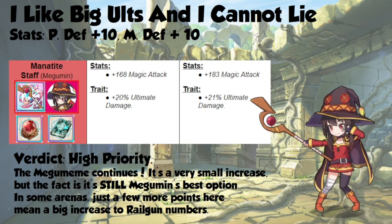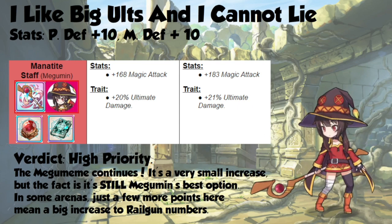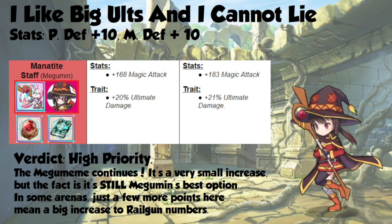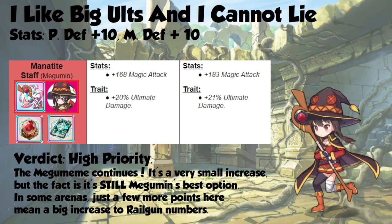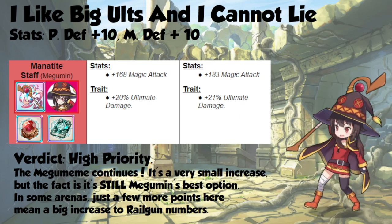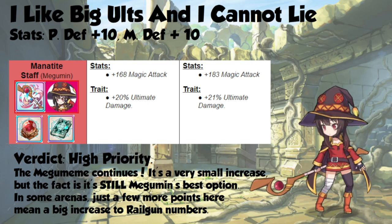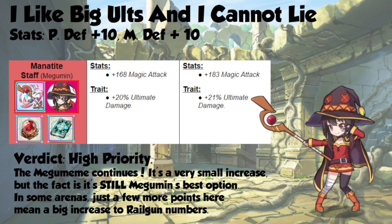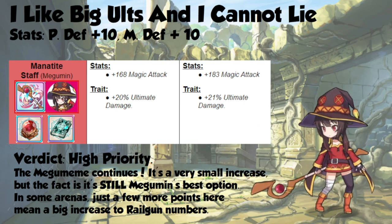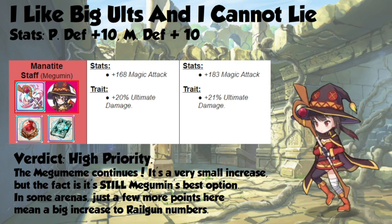Then we have Megumin herself, who gets 10 physical defense and 10 magic defense, which is sort of a wash as far as stats go. Her weapon gets only a minor boost at 15 magic attack and 1% more ultimate damage. However, despite the minor increase, I still think this is a high priority. Megumin is used basically in every single arena, and her explosion and railgun multipliers mean that even a small increase can add to your score by quite a bit. I think she's worth trialing early, because you're going to use this weapon on her and it's going to do great.